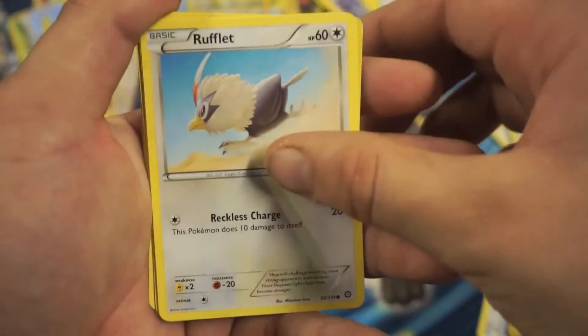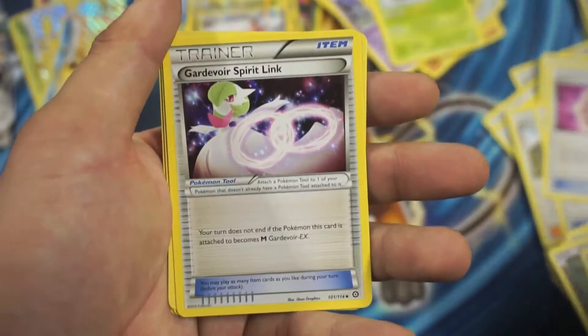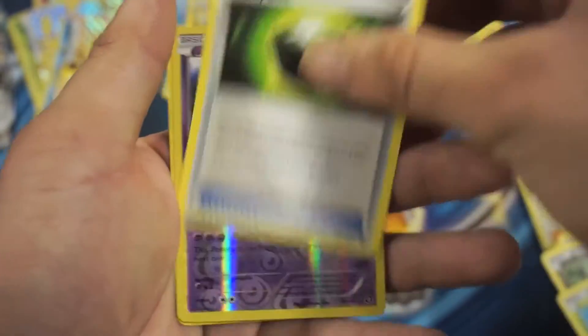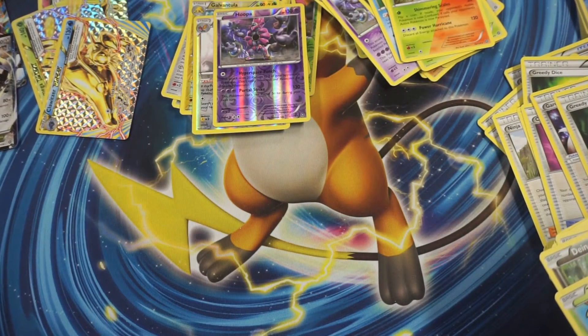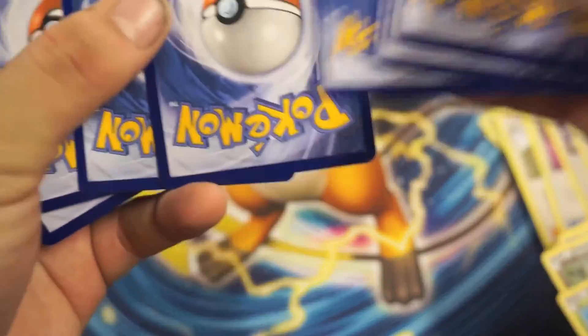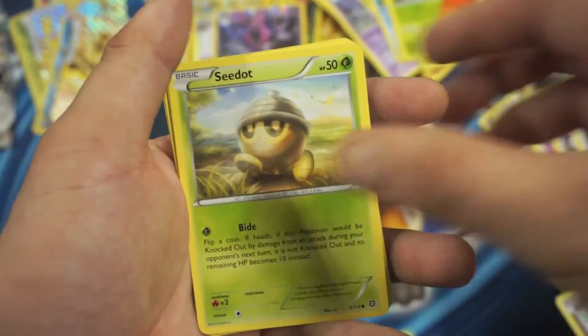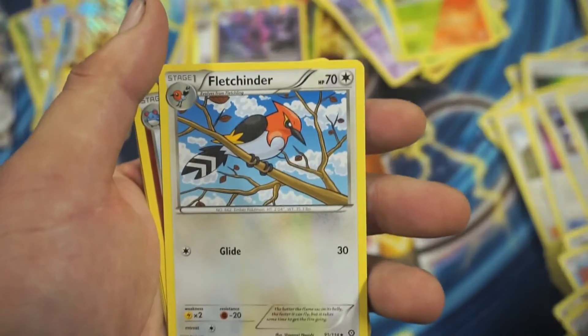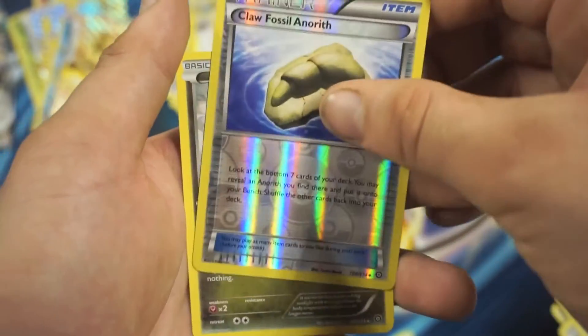So we got Swellow, Rufflet, Chimchar, Adenio, Tinella, Gardevoir Spirit Link, Klefki, Greedy Dice, Hoopa Reverse Holographic Rare, and a Valkyrie Rare. Then Swellow, Emerald, Drifloon, Seedot, Fletchling, Skiploom, Fletchinder, Admiral, Claw Fossil, Argyrth, and an Arbok Rare.